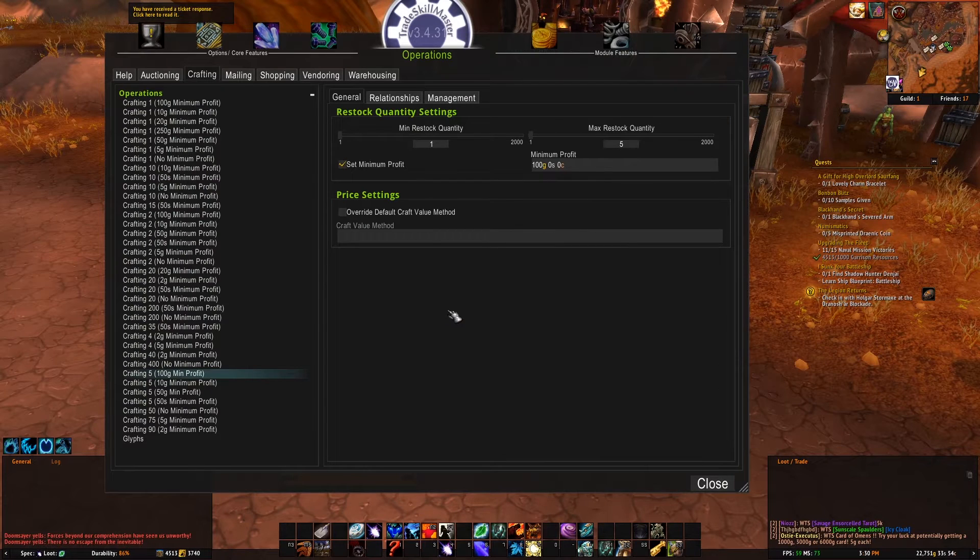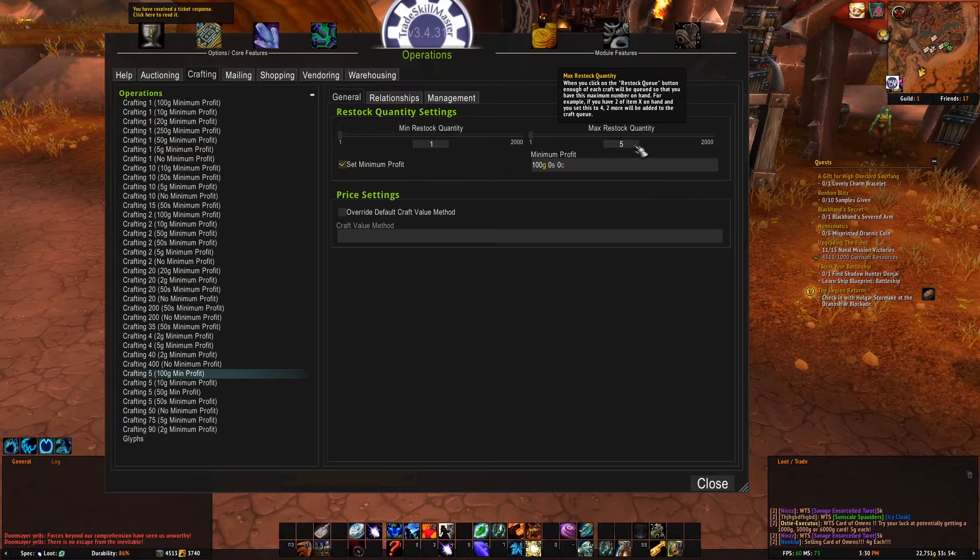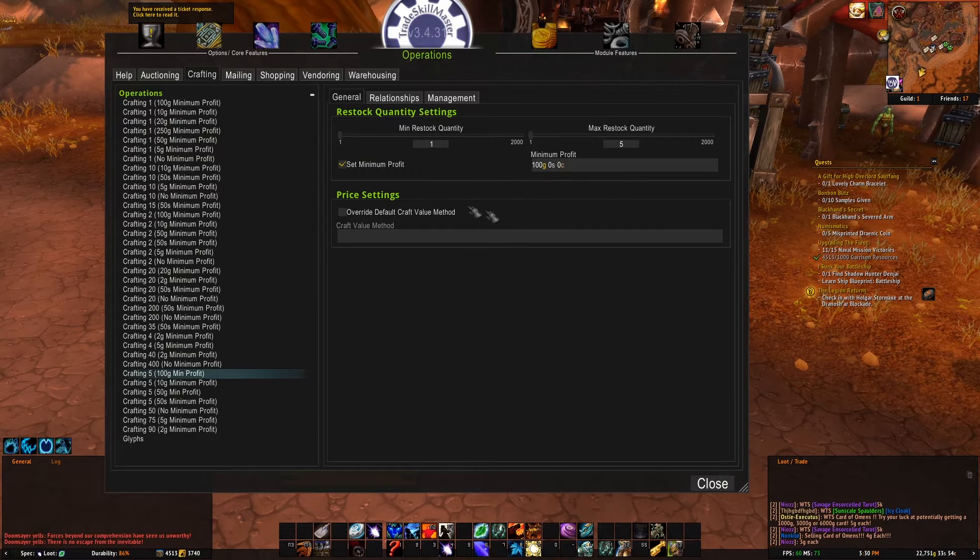To show you an example of what it looks like: minimum restock is 1, so that means it will craft at least 1. And max restock is 5, meaning it will craft up to 5. If you enter your minimum profit here, make sure you have this checked. And if you want, you can do some overriding, but I don't.